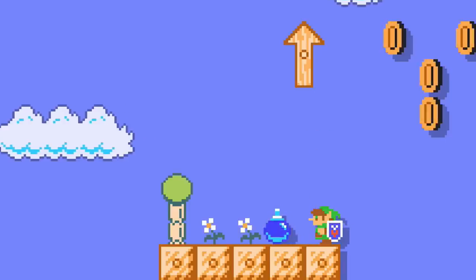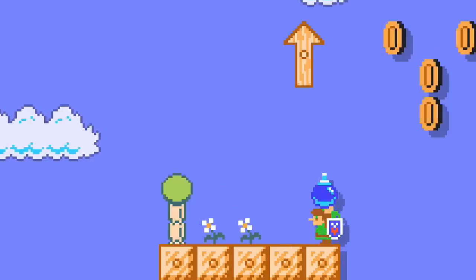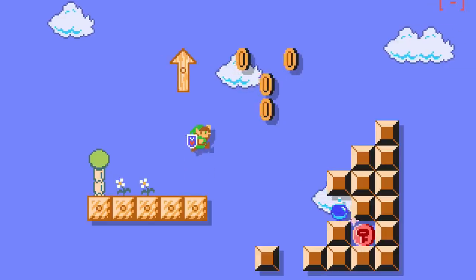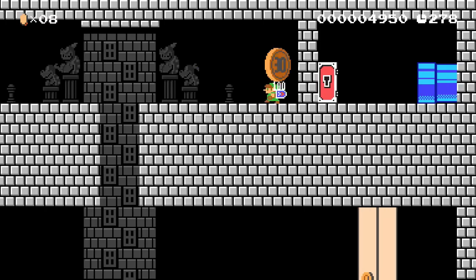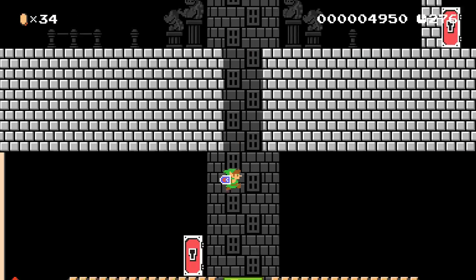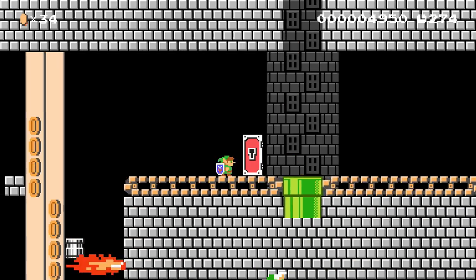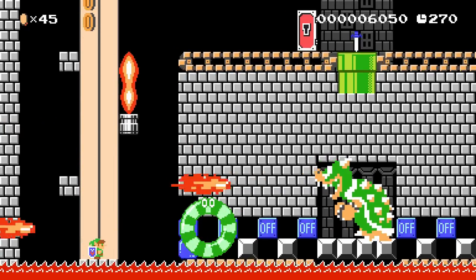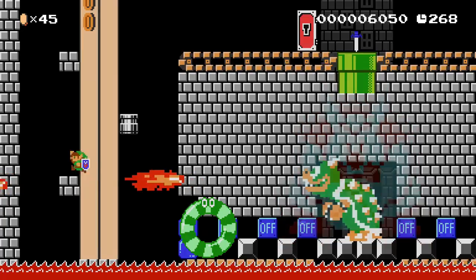Link carries an unlimited supply of bombs in his pocket, even though they're basically the same size as he is. He can always call on his trusty bombs by pressing up and Y. These pocket bombs will come in handy because Bowser has perfected his new impenetrable arena. A conveyor belt on top moves us toward the lava with only a few blocks to help on our way down.